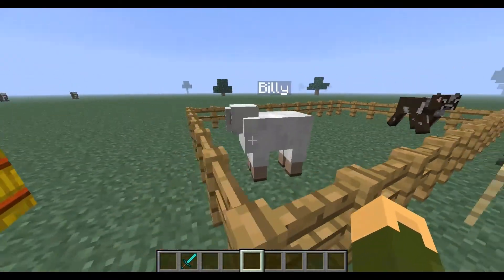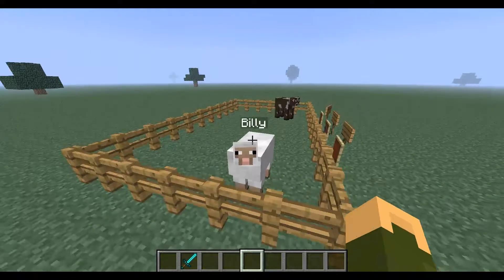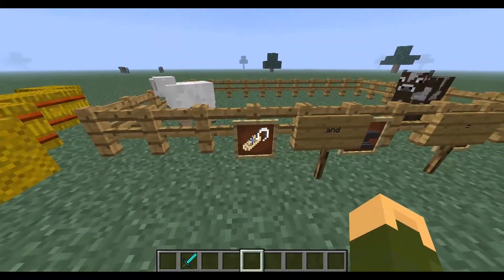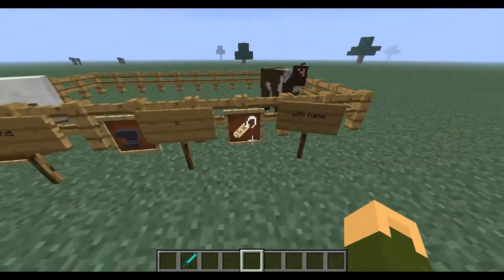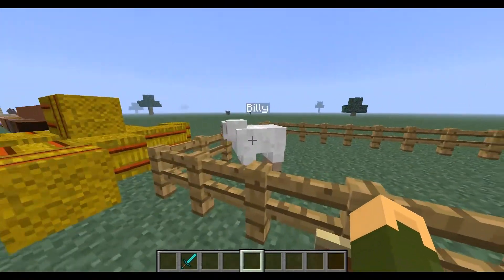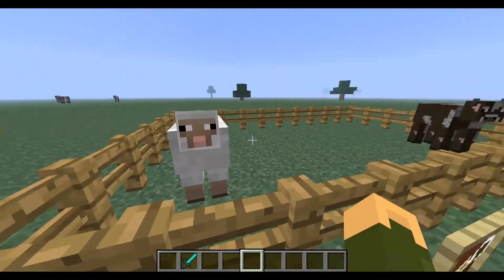This is Billy. I did not use a spawn egg to have him called Billy. There's a new item called a name tag that you can find in dungeons. When you put it into an anvil you get a named one, and then you just right-click on the animal. When an animal has a name tag, it won't despawn.